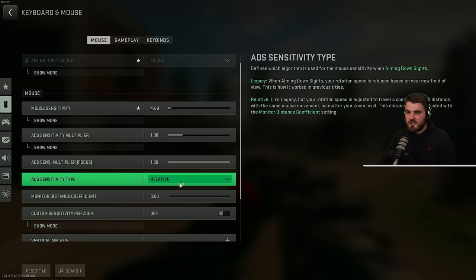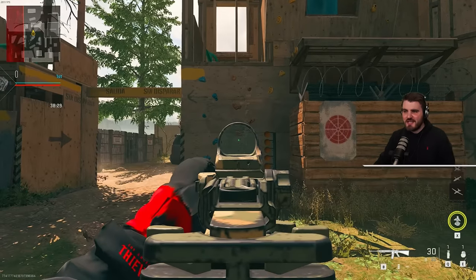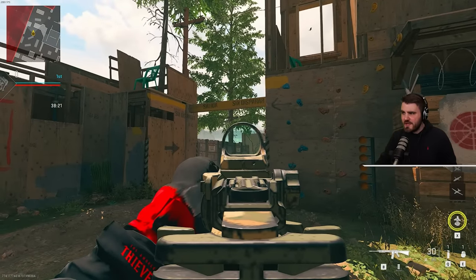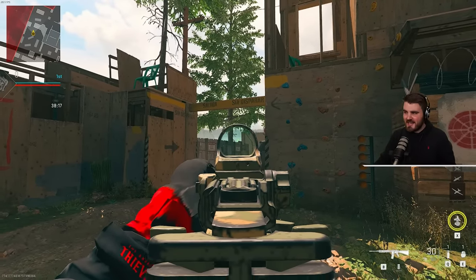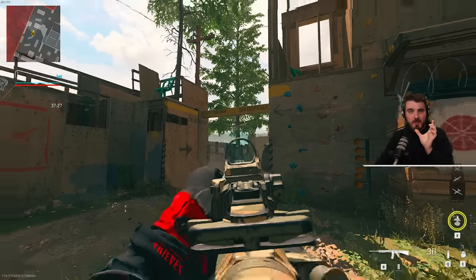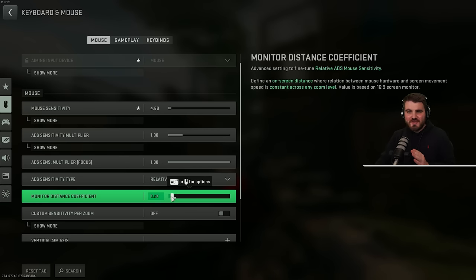The Relative setting says: like Legacy, but your rotation speed is adjusted to travel a specific monitor distance with the same mouse movement, no matter your zoom level. This distance can be adjusted with the monitor distance coefficient setting. To explain: when you ADS, your FOV shrinks a little. If you aim so that a target is right on the edge of your screen and then un-ADS, that target moves a bit closer towards the center because the FOV gets bigger. So as you zoom in and out, the distance on your monitor from the center of the screen to the target keeps changing.